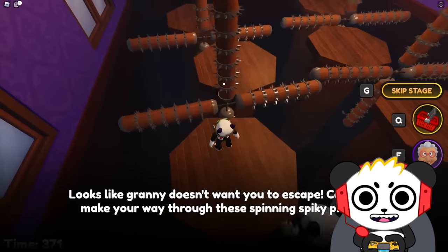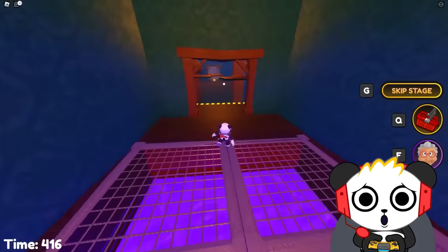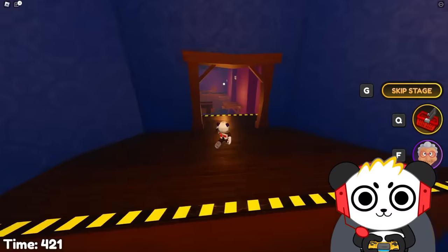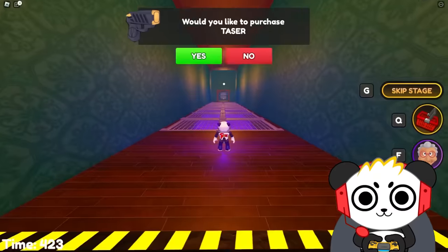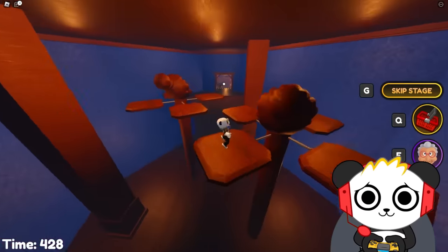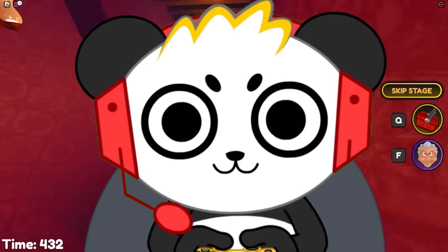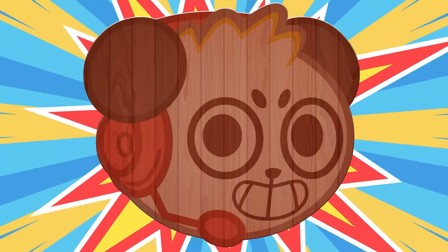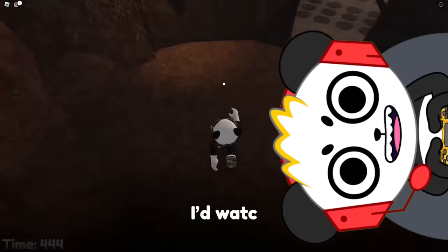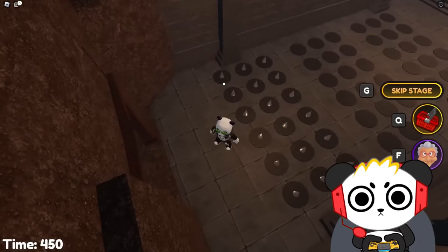I got a combo clone here, and he fell into the hole. He said he didn't know he was supposed to watch out for the holes. Looks like granny doesn't want you to escape — make your way through spinning spiky pillars. I like her granny face statues!